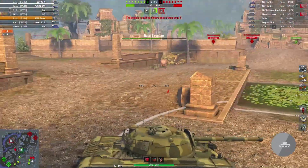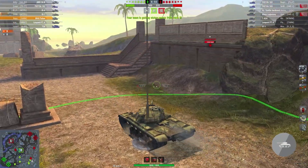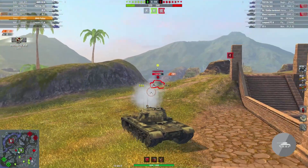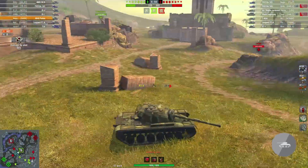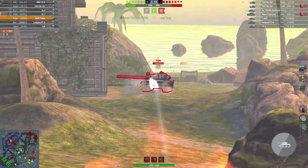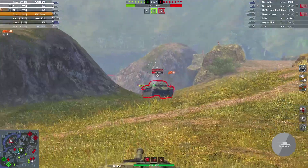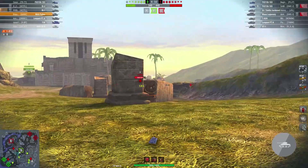No one kept C — well, they did. So I am keeping B here. We are going to get a bit back because I don't see much support, and we need to deal with this Leopard Prototype. Lovely shot — poor Prototype is already regretting his decision. And there is one more. Look at that — a T-62A. Now we are going to get a lovely HE shot. Now we are going into this cross position. I am using those stones in front of me to protect myself from the T-62A and I can still peek out and kill the Leopard.